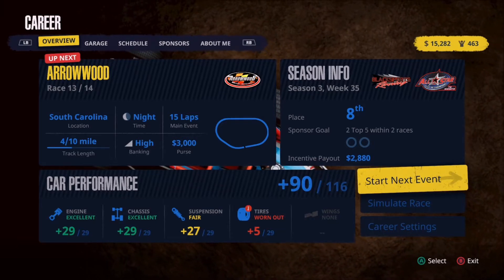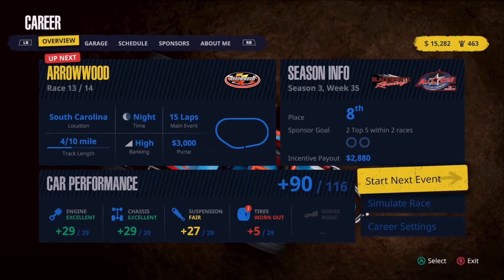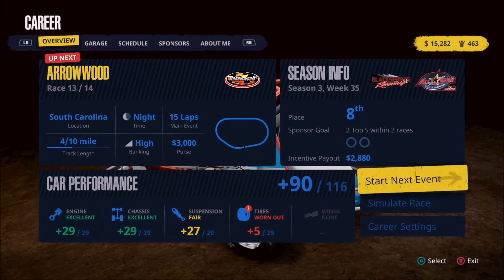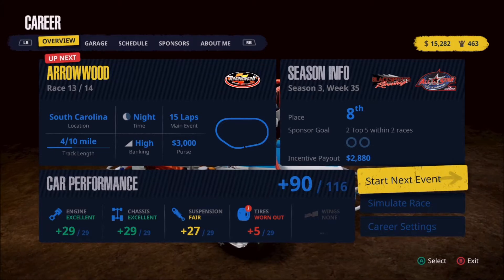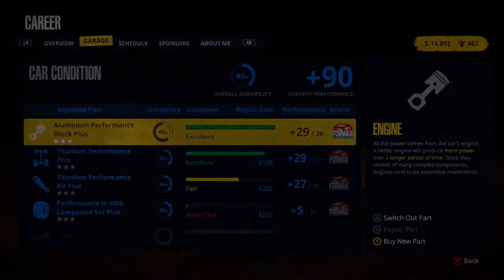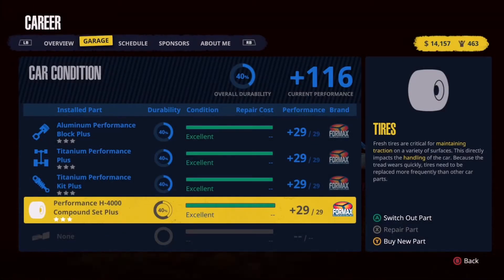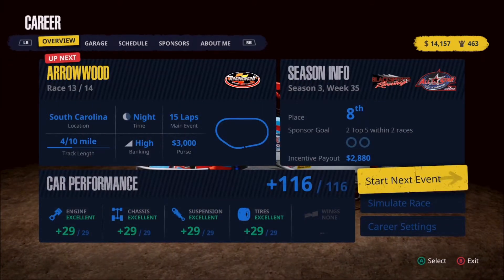We've had a lot of good results at Arrowwood, primarily because things get so spread out and we don't have to deal with a lot of the stuff we've dealt with recently in the series. It's a four tenths of a mile track with high banking, unless you get right down to the very bottom where there is very little banking. Only a $3,000 purse, but we're going to do everything we can to maximize our take. First we need to come in and do some repairs, make sure we have everything in the best possible shape. Back up to a plus 116 on the car, everything appears to be set — let's head to Arrowwood.